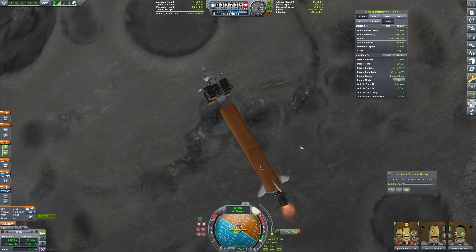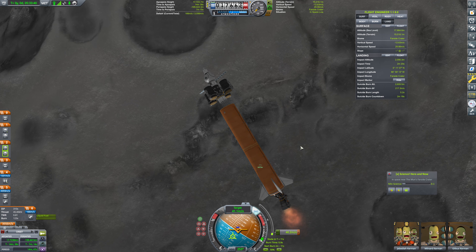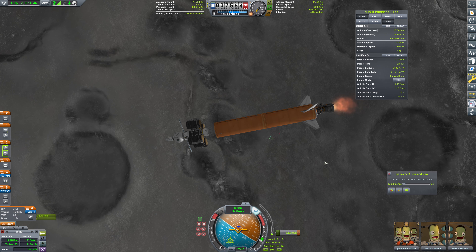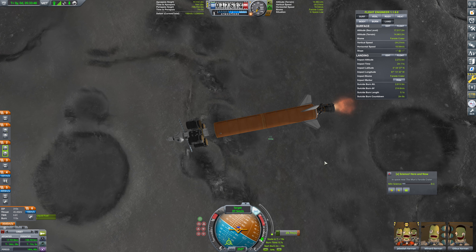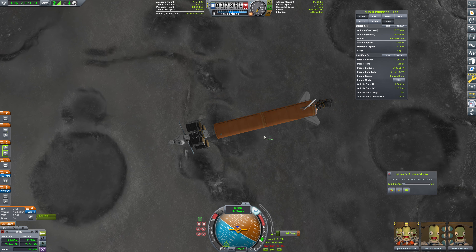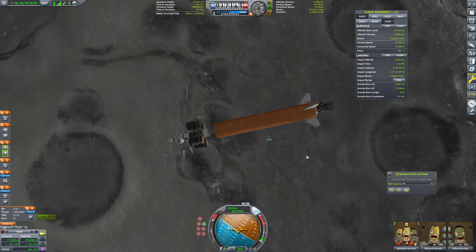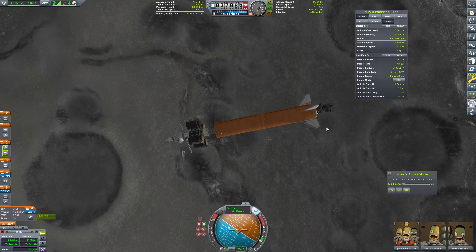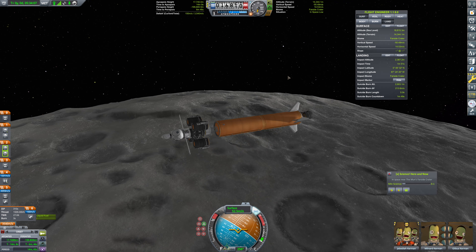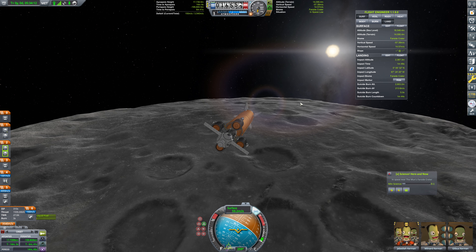We're just going to chase this node a little bit here. I don't know where our actual impact site is, and it'll take a little while to get this landing done. Oh, that was the landing site right there. It is time to put a cut in here. So next episode, we're going to bring this on in and we are going to land, drop off our ionographer and come back, and prepare for our Minmus colony. Let's be done with the moon next episode.